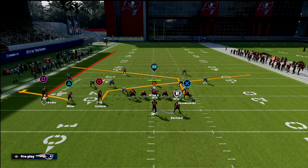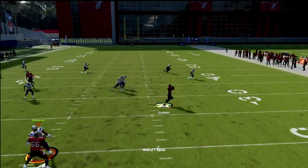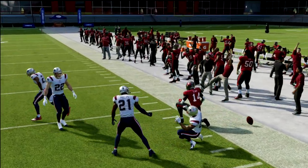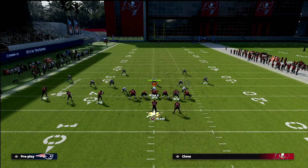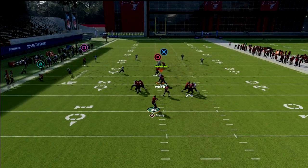What's important to note about this money play is who you read first. I like to look to the fade-flat concept first — if I can hit either of those players early, I will. If not, I turn my attention to the slant, and then I'm looking at the tight end post. I like to run my trips to the short side of the field, but it's effective regardless of hash.